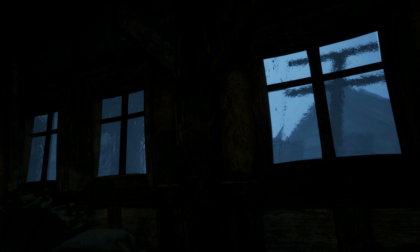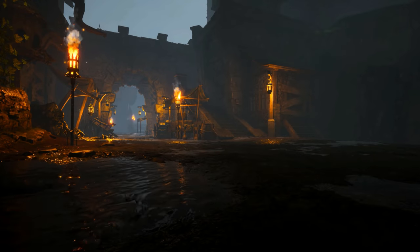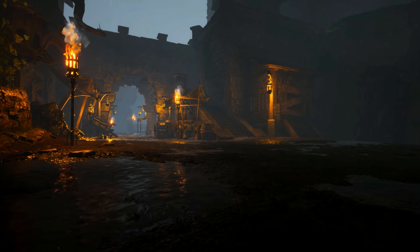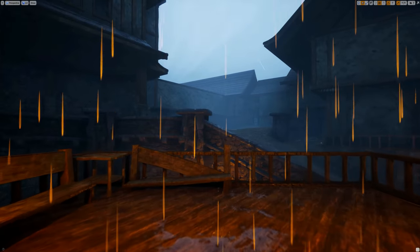The rain will also slide down glass windows and create ripples when it hits the water throughout the world. Something that is most noticeable during heavy rain and thunder, but applies no matter the weather, is how the sounds of the outside world are muffled when you enter an interior.